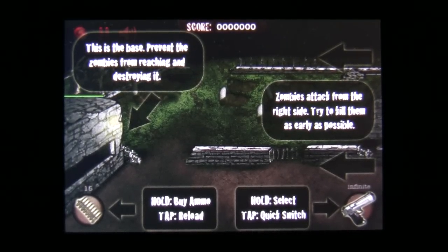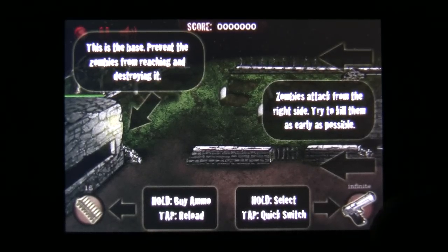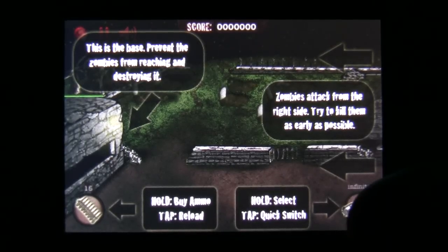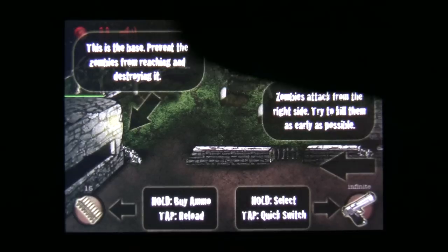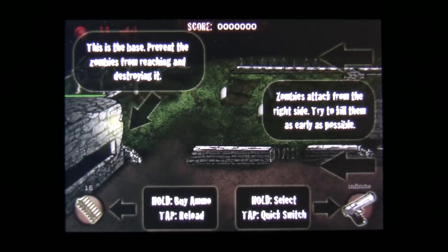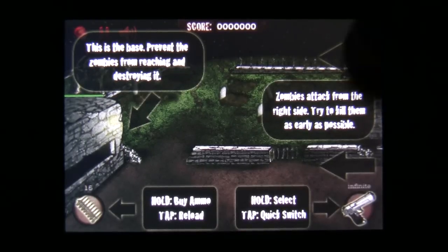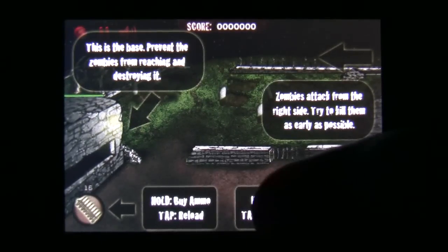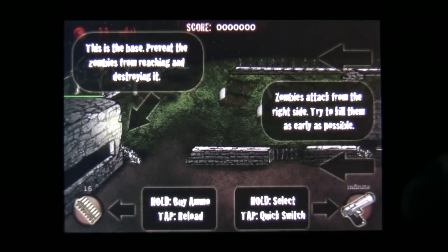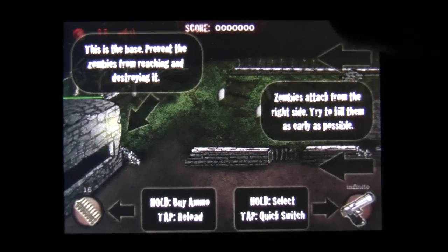Base right there. Zombies attack from this side — try to kill them as early as possible. You hold this to bring up a little menu; in normal or time attack mode you can buy weapons. Considering I'm in Arsenal, they gave me all the weapons right off the get-go, so I cannot buy weapons. But I can still hold it, select the weapons, and tap to switch between them pretty quickly. And here's your buy ammo or reload button over here.